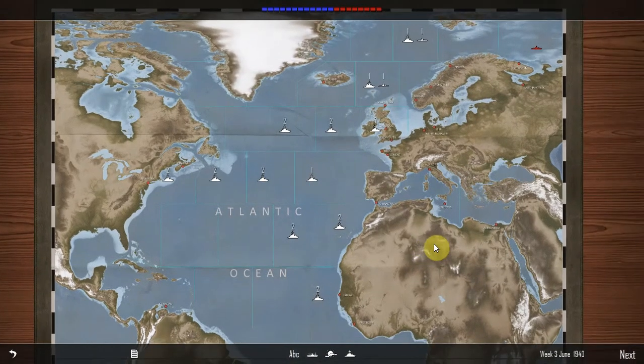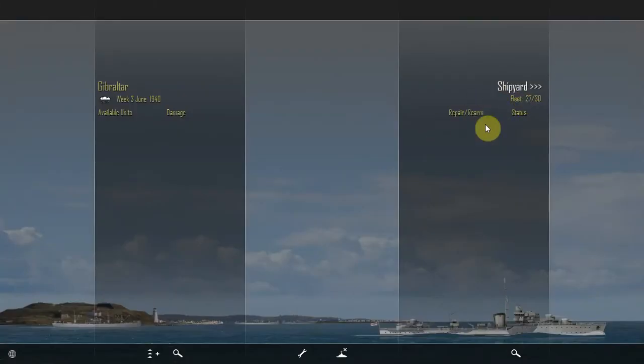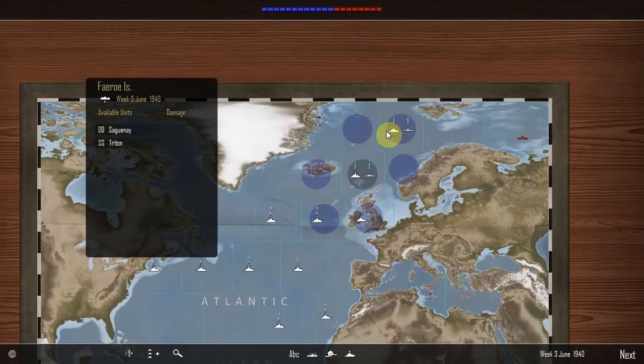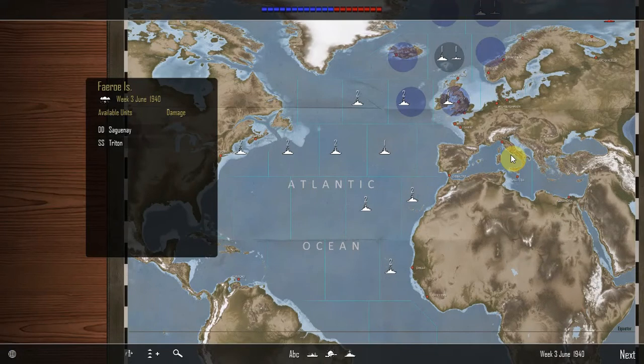I don't know. It's tricky, because on the one hand I'd want to have it, but on the other hand, why would you get it now? So that it gets sunk by August 1940? I think what I'm going to do is... how many ships do I have that I could potentially get? It's 27, so I've got three slots spare. In Scarpa Flow I've got two destroyers, so these will come out and fill this in.